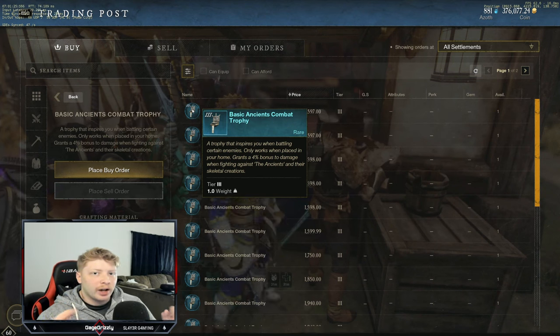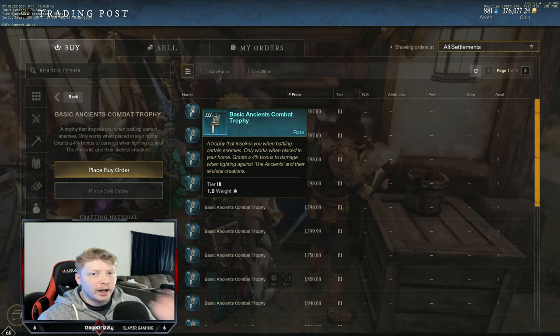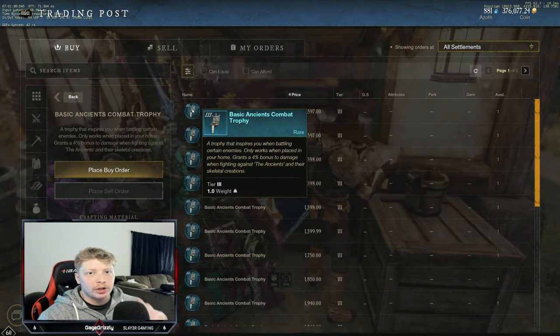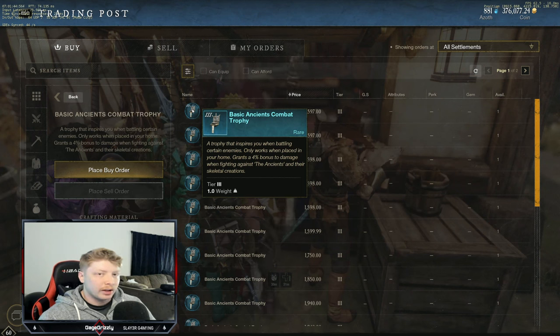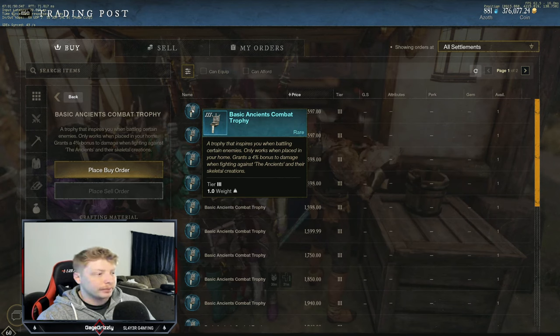With four percent per trophy, once you put one in each house you get twelve percent overall damage — I'll have fifteen with majors. That three percent difference is not going to make the biggest difference in the world; you don't need the major trophies. But definitely buy yourself the basic trophies for each mob type — corrupted, ancients, angry earth, and so on — and make sure to have one in every single house. That's important for every class but vital for DPS to have fast runs.